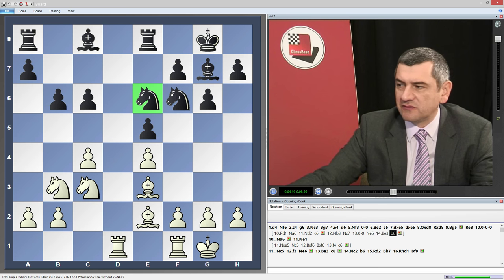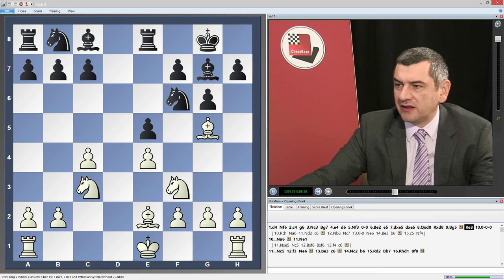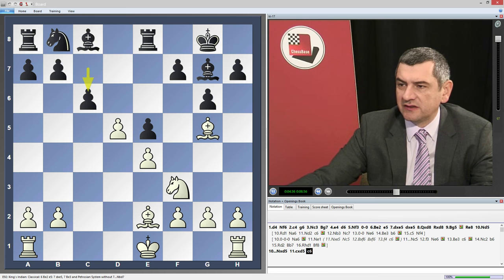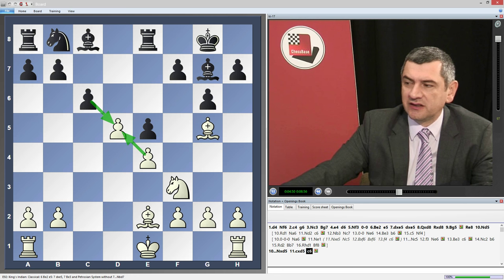One more point which is important for us to know: for example, on c5 here he can hit back with Nf4, and we can overtake the initiative. The main line after Re8 is Nd5 — then we should take, because he attacked on f6 and on c7. Cd5, and we undermine this strong pawn on d5 by trying to exchange it via c6. Now he has a choice: either he allows us to take the pawn and will have a weak pawn on d5, or if he takes, then he develops our pieces.